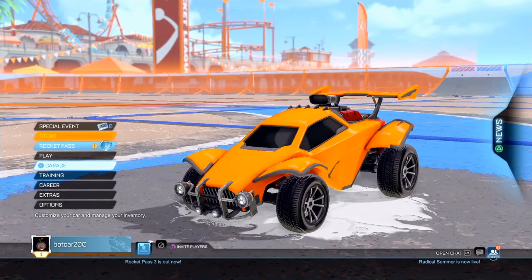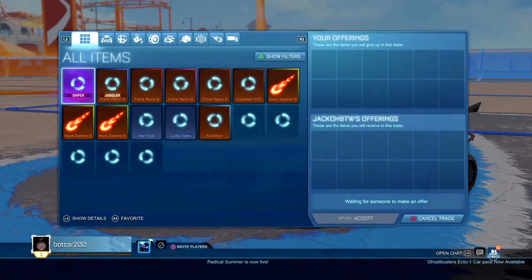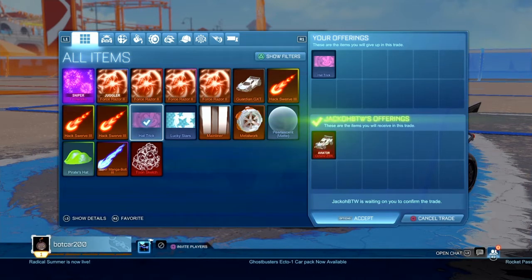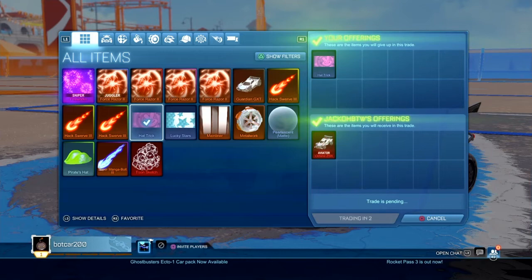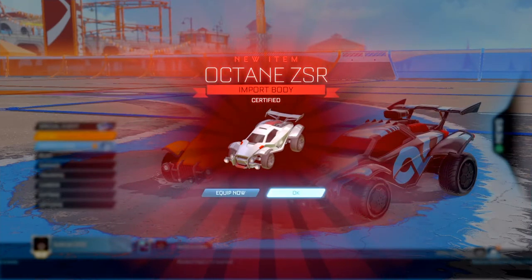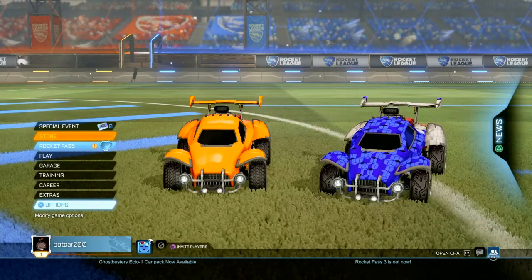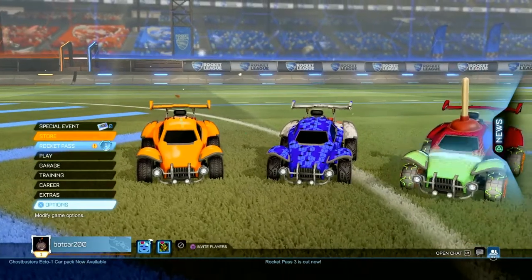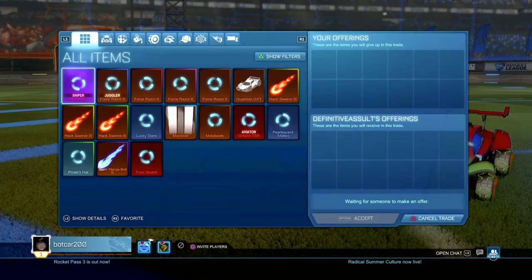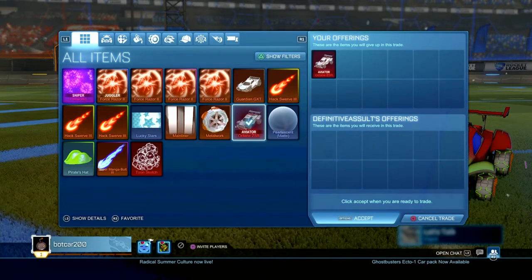I found someone who wanted to do trade-ups, needing items from the Last Street crate. I had the Hat Trick banner — I wouldn't want it, but apparently this guy did. He let me choose items, so I went ahead and picked the Octane ZSR again since that car sells good. A good tip: when selling items, don't just say what the item is — say it's from a Velocity crate or a PCC import. People want it more because of the trade-in value, and they're more willing to deal.